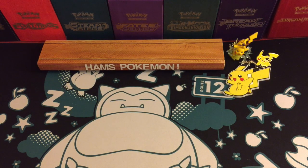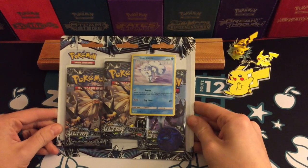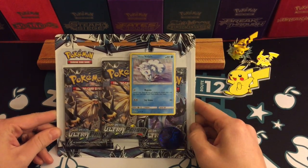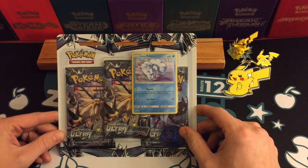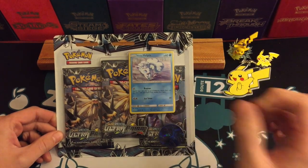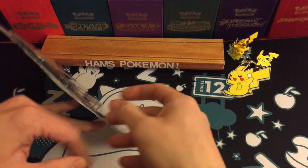Hello and welcome to Ham's Pokemon, and today I have another three-pack booster from Ultra Prism. This is the Alolan Vulpix alternative art from Guardians Rising — that's where it's from.